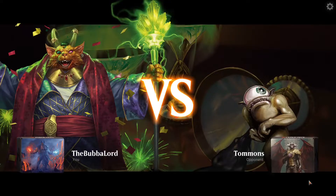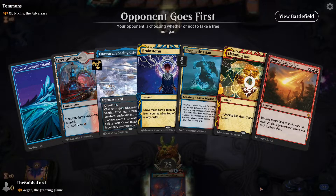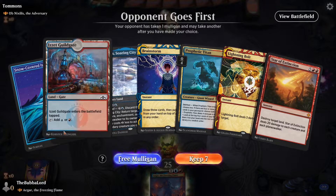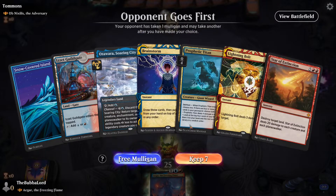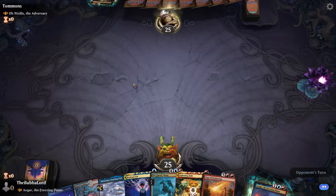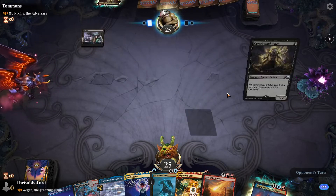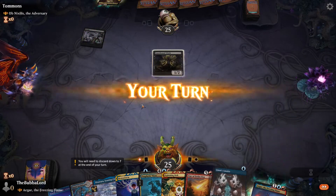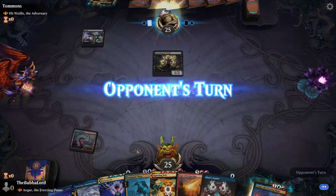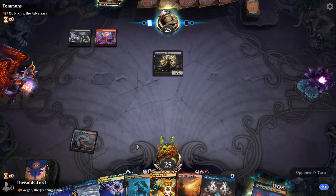We're going against Omnixus. I think we have a decent hand with Brainstorm and Lightning Bolt. Titan and Star of Extinction are very expensive but we'll see what else we draw. This is the first time I've gone up against Omnixus as a commander — I imagine they want to sack Curse-Bound to Ob.